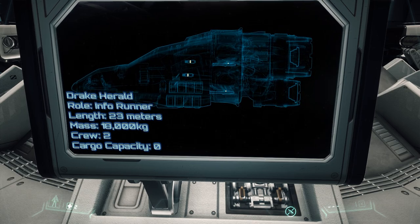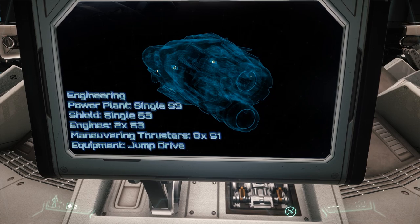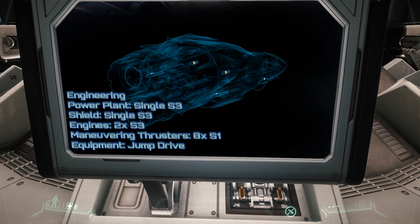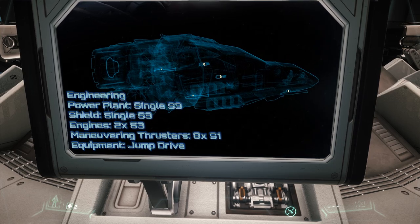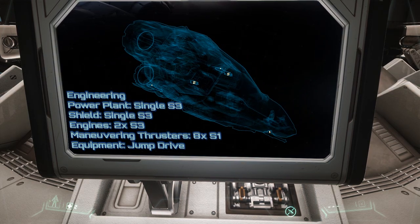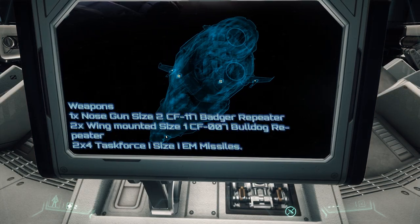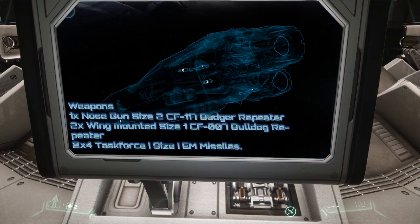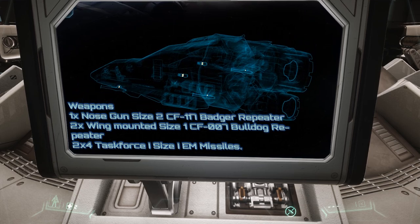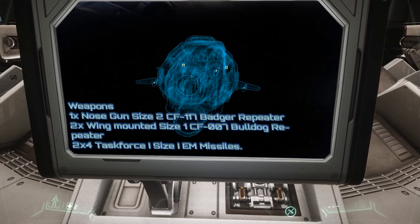She's 23 meters long, weighs 18 tons, has a crew of two, and carries no physical cargo whatsoever. However, she does have two rather large S3 power plants for her size, carries a size 3 shield system, and two size 3 engines at the back — which for the size of this spacecraft is actually kind of huge. Eight size 1 maneuvering thrusters and she is jump capable. Weapons on the nose: a single size 2 CF-117 Badger repeater, gimballed, and two wing-mounted size 1 CF-007 Bulldog repeaters, plus two groups of four Task Force 1 size 1 EM missiles.